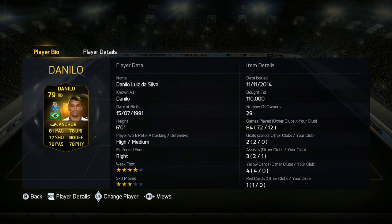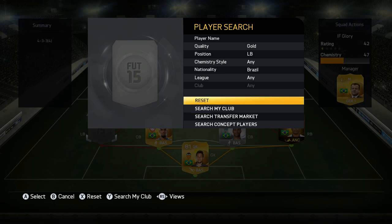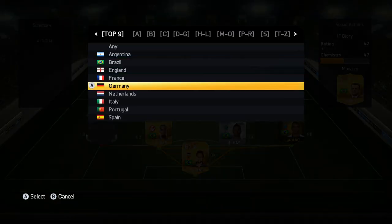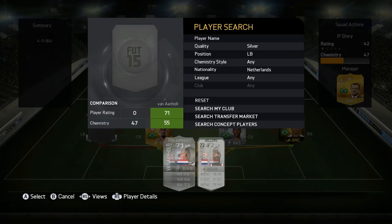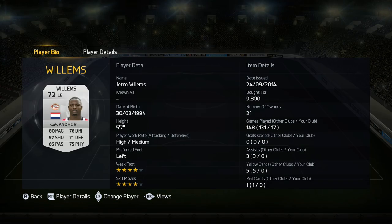On the right back, we do have in-form Danilo. To be fair, I would just say go with his regular card. It's a little bit better than the regular one, but 110k for a right back — I'd say he's not worth that amount of coins. His regular card is just as good, in my opinion. But I wanted to give the in-form a go, and he's okay. In the future I'll probably just go with his regular card.